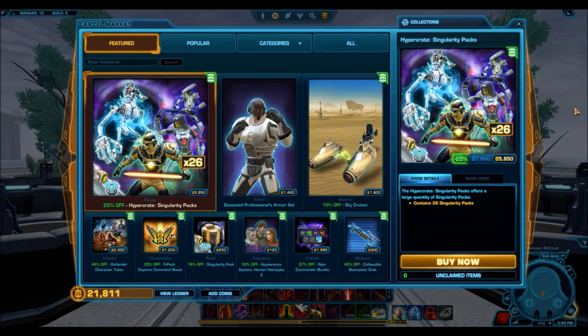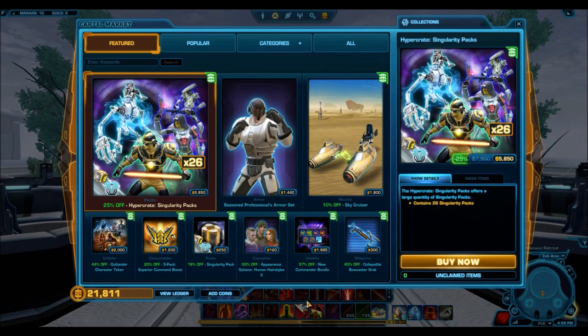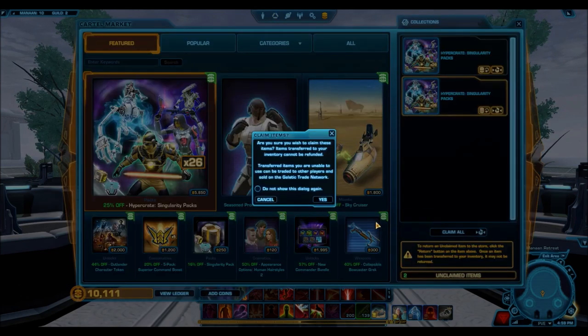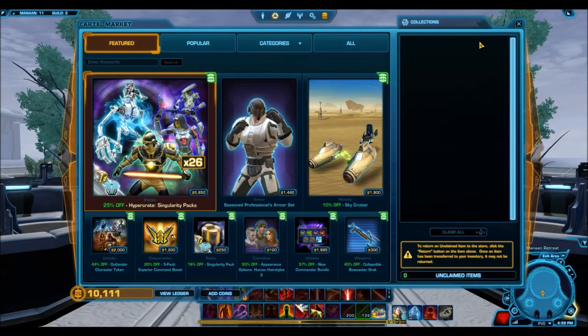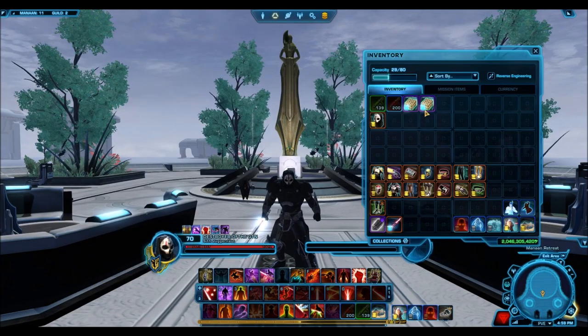First, look at this — we have a really nice update to the cartel market user interface, and we've also seen a plethora of both new and old items returned to the cartel market. We don't know exactly for how long, but to highlight some amazing items: the Cathar Honor Sword is 500 cartel coins, and we have the new Seasoned Professionals armor set looking pretty nice. We'll probably be doing a separate video on that later.